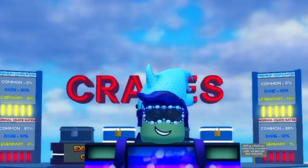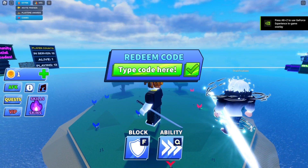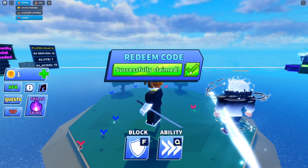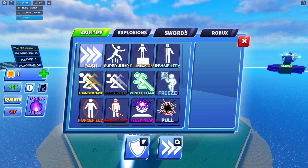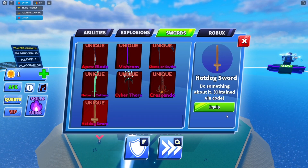Alright, here we are on my alt account. I go to 'Codes,' type HOT DOG 10K, and hit redeem. Then go to 'Skills,' hit 'Swords' — it's all the way at the bottom right there — and equip the hot dog sword.